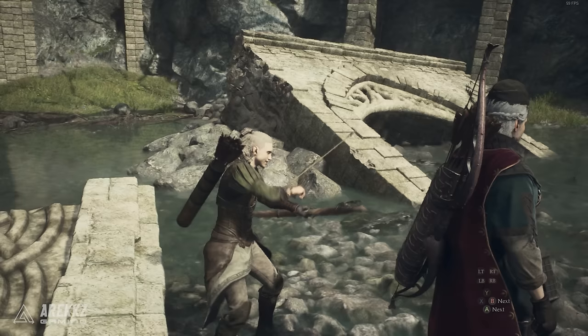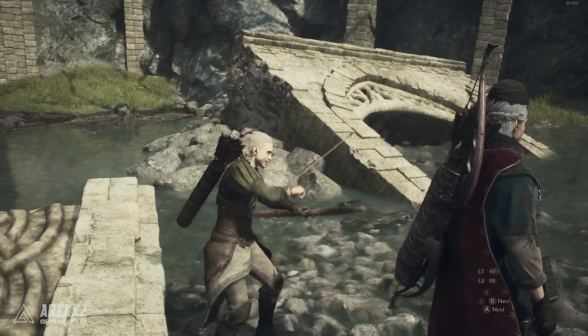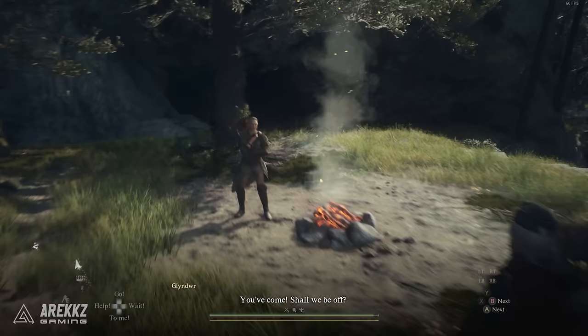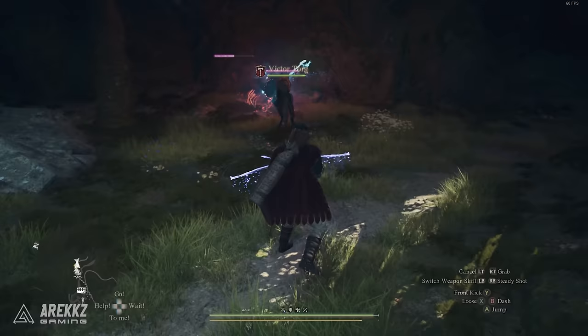If you have one, place a Port Crystal because we will need to come back here later. After doing this, go back to the main city of Vernsworth and pass a day at the inn. Glendare will then arrive at the same location by the weapon vendor and ask you to join him for an Archer trial that he needs to take. Now you must go back to the quest marker, a similar area as before, hence the Port Crystal being very useful.